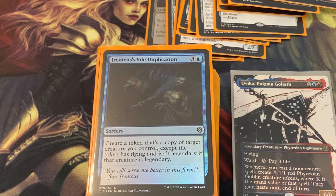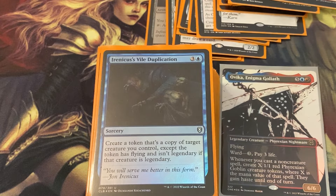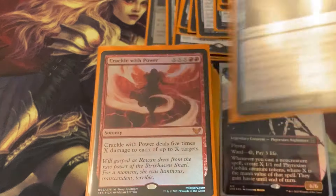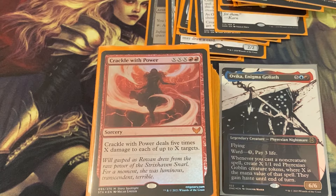Erinis's Vile Duplication creates a token that's a copy of a target creature you control, except the token has flying and isn't legendary. If that creature is legendary you could copy Ovika and now you're doubling the pleasure, doubling the fun.